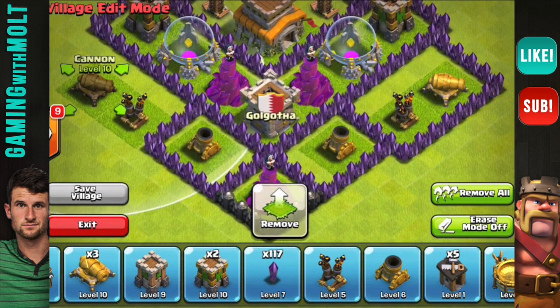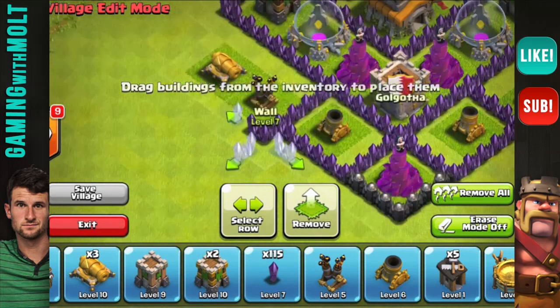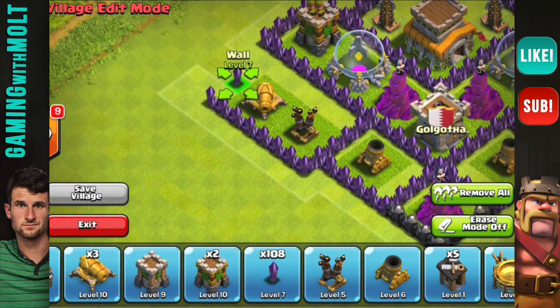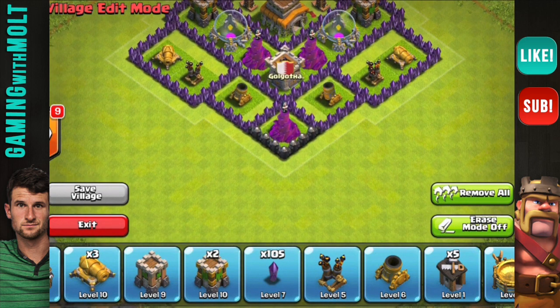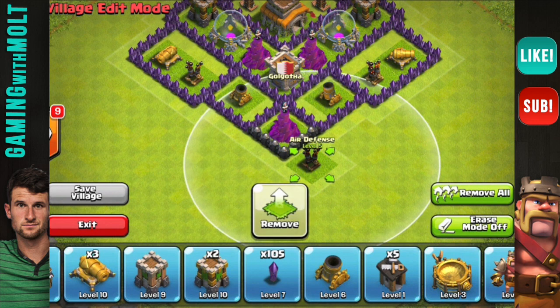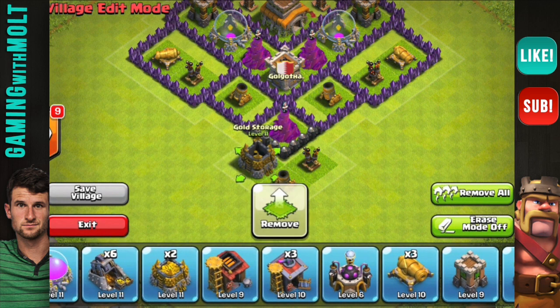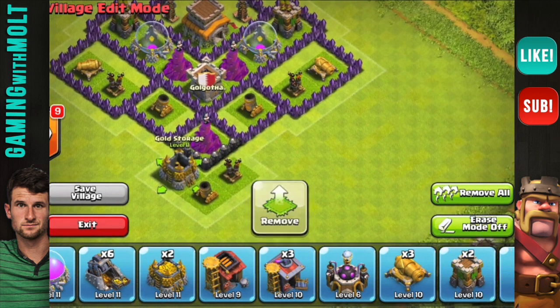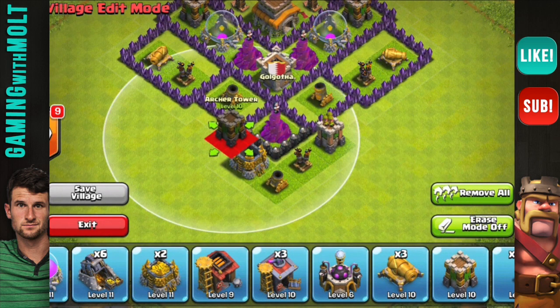A lot of people don't really want to trophy push because they're all about the elixir and upgrading their base. Anyway, getting back to this base design — with a hybrid base the town hall is not that important, so the town hall is sitting off to the side, just kind of hanging out. It is protected though, and it will take a pretty good deployment of troops for someone to successfully attack the base. A lot of people who are just lazily trying to get trophies won't attack your base.